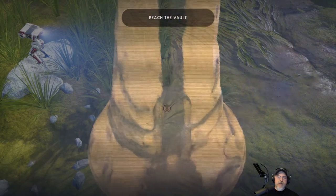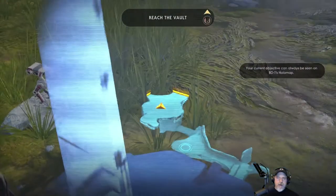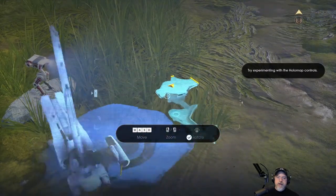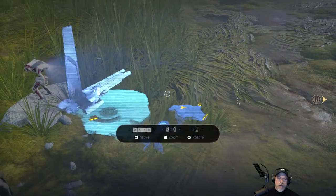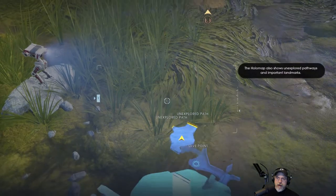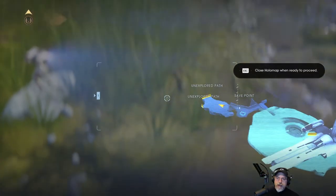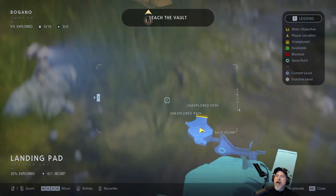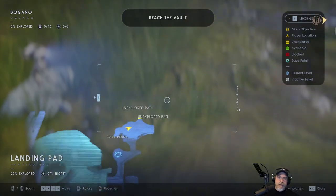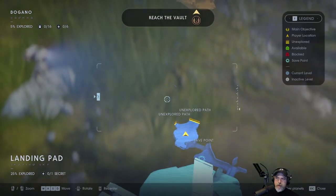New objective added to holomap: reach the vault. Your current objective can always be seen on BD-1's holomap. Try experimenting with the holomap controls. That moves it, that zooms in, that rotates. There's the ship — that's where we're at, and that's where we've got to go. The holomap also shows unexplored pathways and important landmarks. We've got a little legend here: unexplored, available, blocked, save point — we can see where the save points are, but it looks like that only works for stuff we've already uncovered.